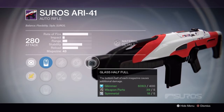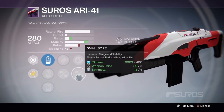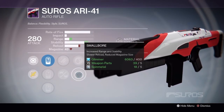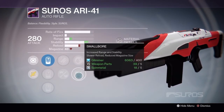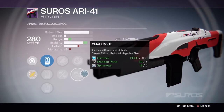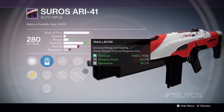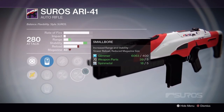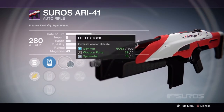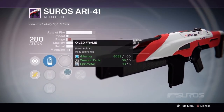Getting into the perks for rank 3: Glass Half Full gives bonus damage at the bottom half of each magazine. We have Small Bore for a small increase to range and reduced stability — or rather increased range and stability with slightly slower reload and reduced magazine size. This works well with Glass Half Full because it means you'll get to the bottom of the magazine faster, procing Glass Half Full at a much quicker rate. You also have Fitted Stock for another increase to stability.